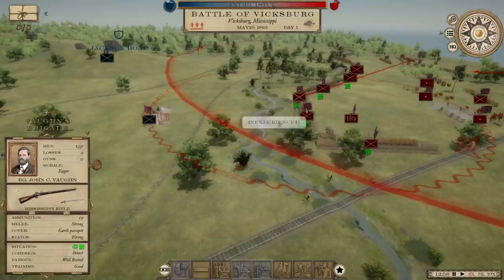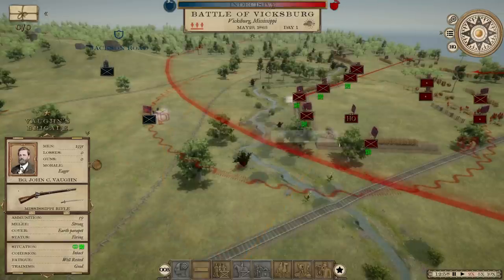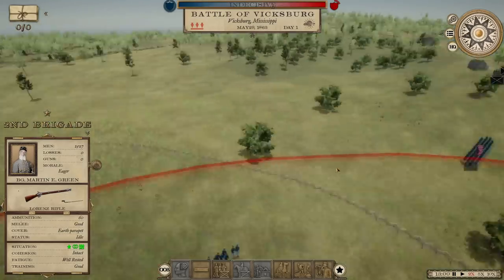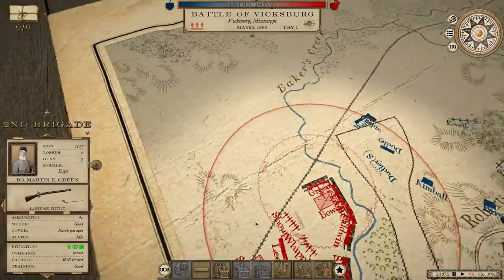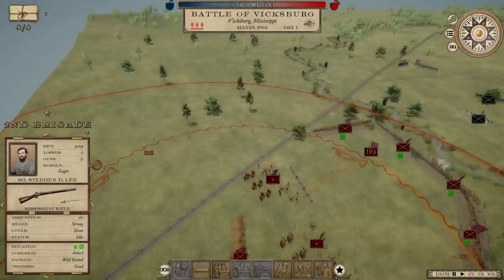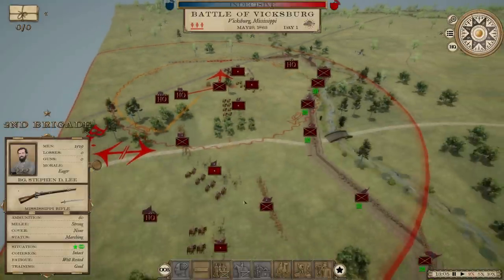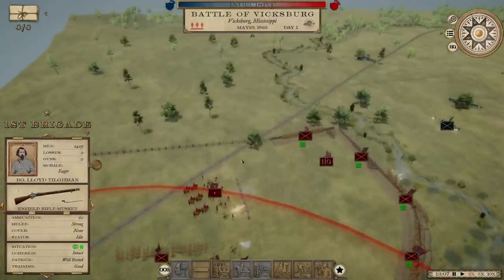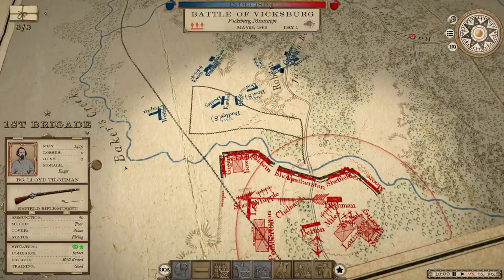Now our rifles open up — Mississippi rifles there, and Enfields. A little bit out of range for the Enfields, but those Mississippis have got nice long range. He's going to try to get around my flank — he's got the numbers. He's going to shift everybody over that way. I should have built more parapets over here. We'll at least put up some breastworks to compensate. We're going to send some artillery over that way, and both of our brigades of reinforcements, because he looks like he's planning to shift the whole army right in over here.